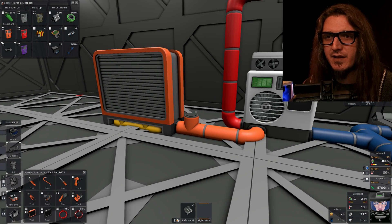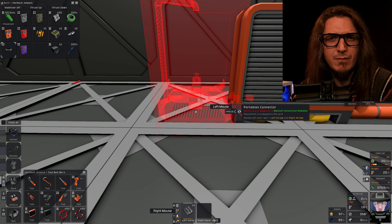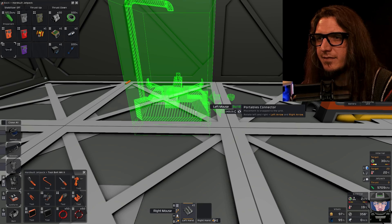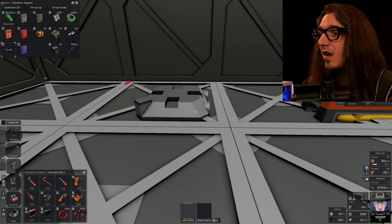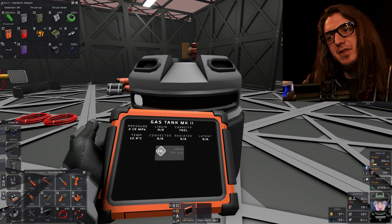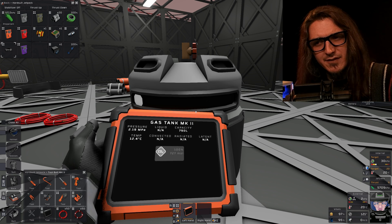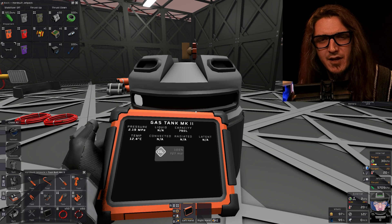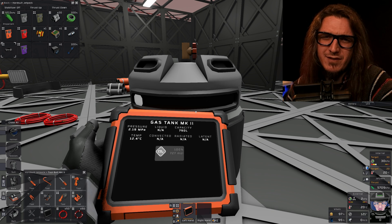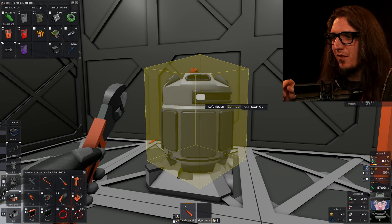We're going to pipe this up in a second, but first we're going to put one of these portable tank connectors. Right there. And then I guess we can connect our coolant, which is carbon dioxide — I've pulled it out of the atmosphere, filtered, obviously. We've got 2.19 megapascals at 12 degrees Celsius. The temperature doesn't really matter; I don't think either of those numbers matter. Just below three megapascals is important. Kind of. I'm making this up as I go. We're not going to attach that yet — we're going to pipe the thing up first.